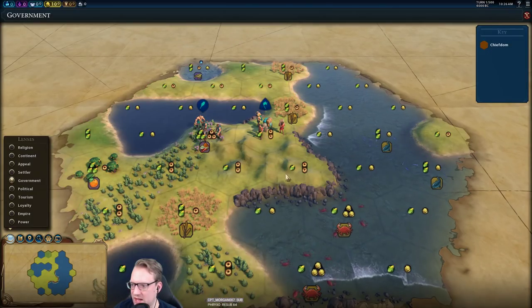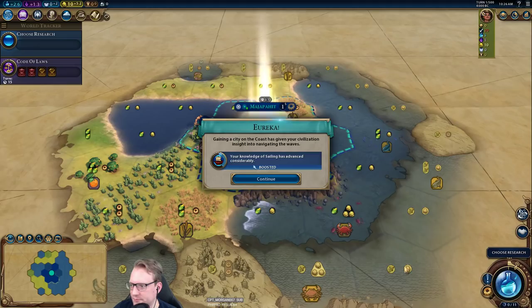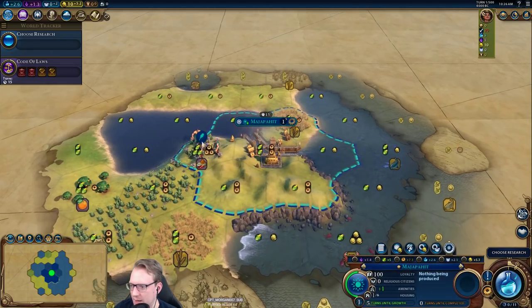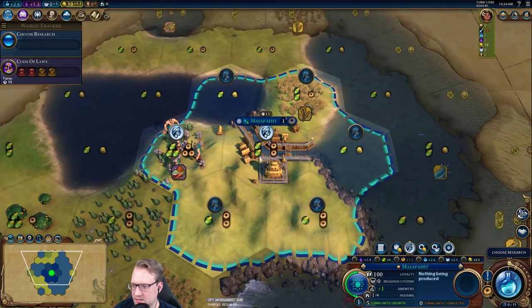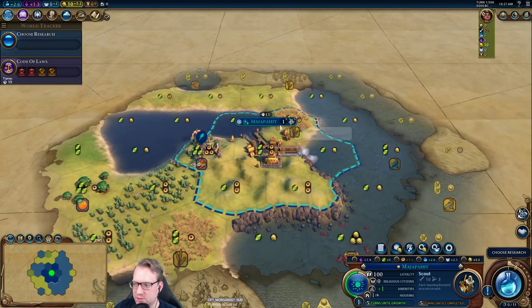We have a few breathtaking tiles. Earth Goddess is always super good as Indonesia with Coast and things like that, so let's go ahead and settle. Found our capital here — tons of yields. We're working five food and five production with our first two citizens. That means we're growing and getting our scout the same turn here.